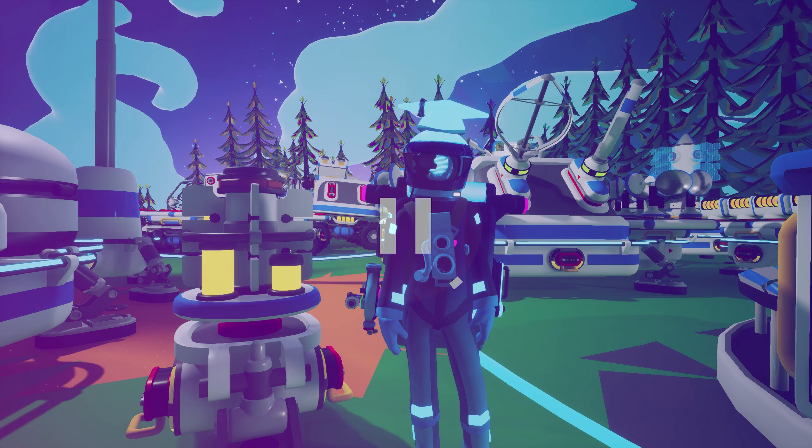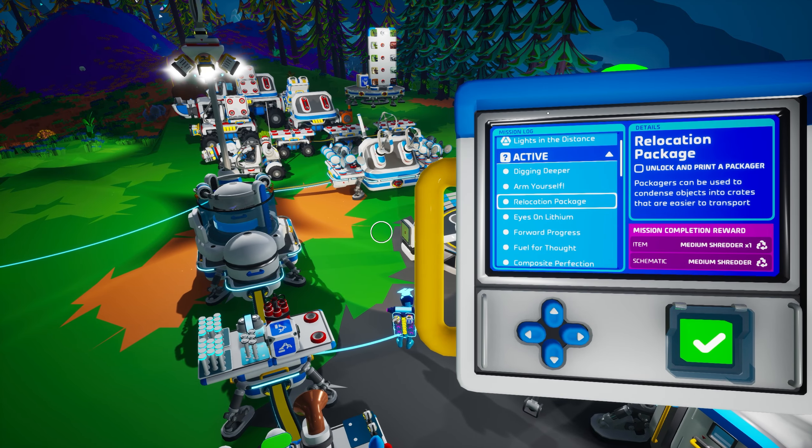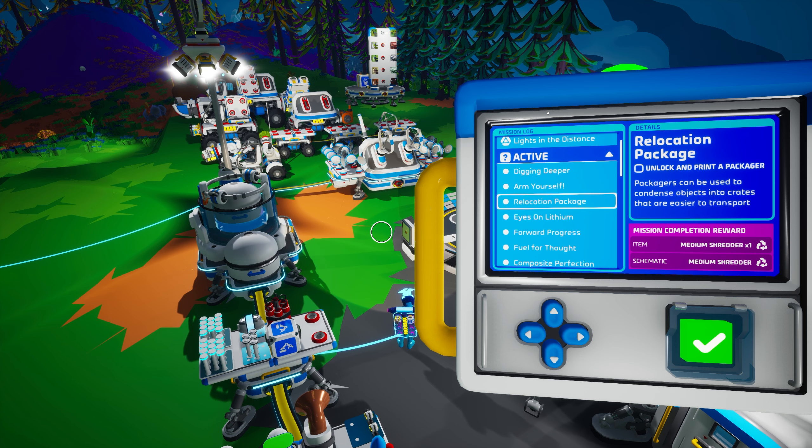We have to pause today's course to clarify the sequence of the Shred Scrap Trade Mission. Next week, we will be completing the Relocation Package Mission in another Astroneer Academy Extra, and that mission is a prerequisite for Shred Scrap Trade. We did not realize our error in the sequence of these two missions until well after both courses were nearly complete. Instead of delaying both courses, we decided to add this short correction today. We apologize for this error, and we will triple check all future courses to ensure mission sequencing issues do not arise again.